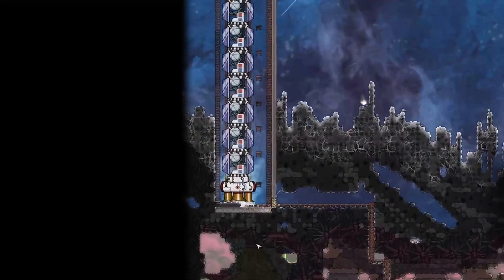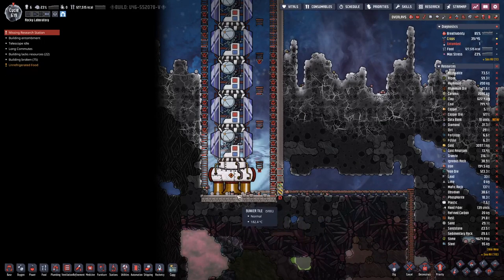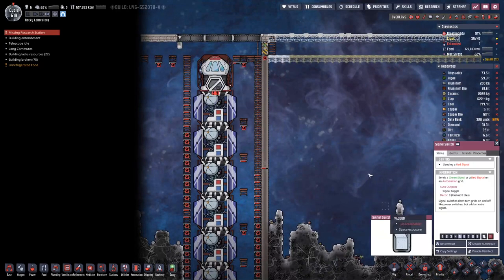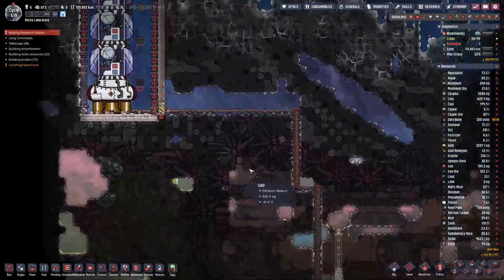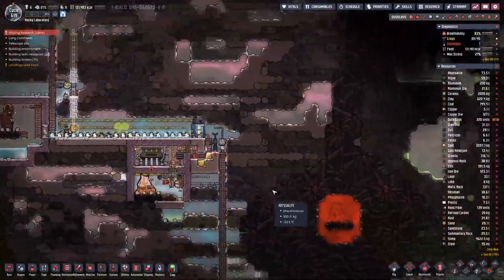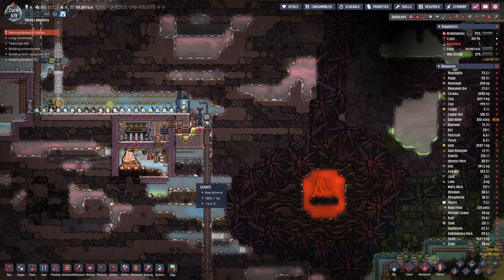And here we see our rocket returning. What does it bring? Quite a few data banks! Let's close the door up here. In the next episode we'll see what we can do with the data banks and what else awaits us. Until then, goodbye!